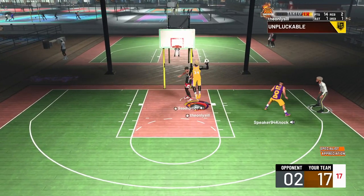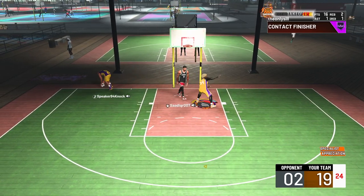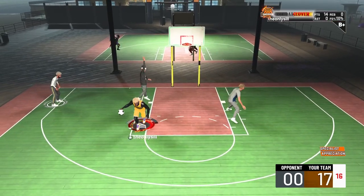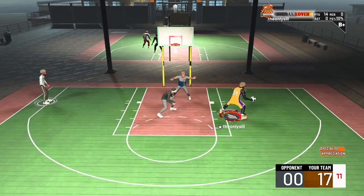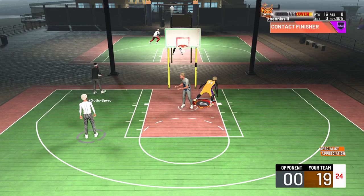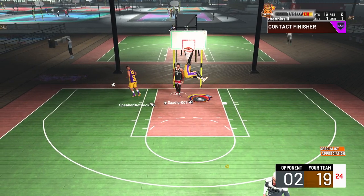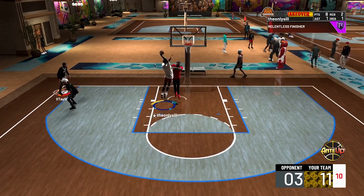At number 11, we have this animation where you kind of jump up on their shoulders. The reason it's more rare than the previous one is that you have to have Hall of Fame finishing badges for this. The blah builds — the 190s, the 280s — they're all pure bigs with gold finishing badges, so they can't get this animation. It's pretty common when you have Hall of Fame finishing badges, but the fact that you need them to unlock it makes it better than number 12.